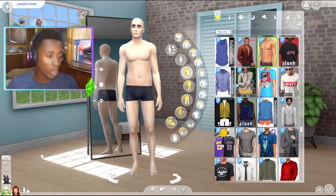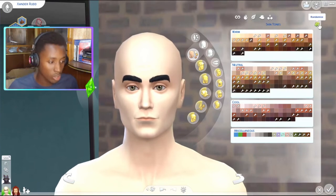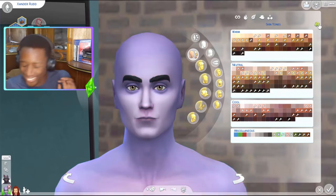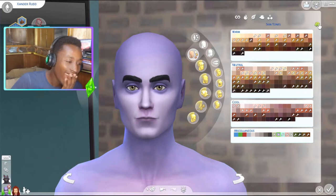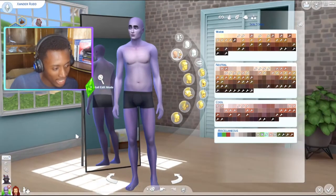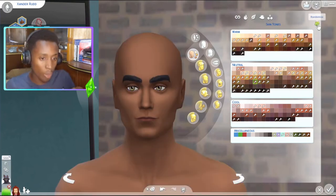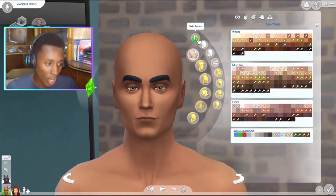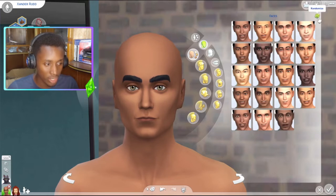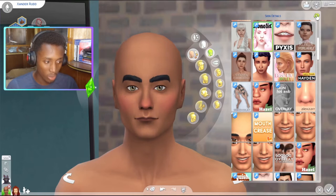We're going to start with his skin tone and randomize three times, because that's the lucky number. One, two, three — of course they're giving him purple skin! This is not the alien round of genetics, this is werewolf, so one, two, three. Okay. Moving on to faces — he already has a unique face so we'll leave it.